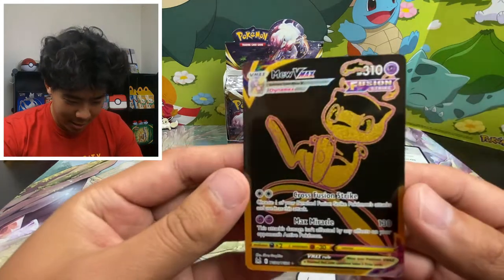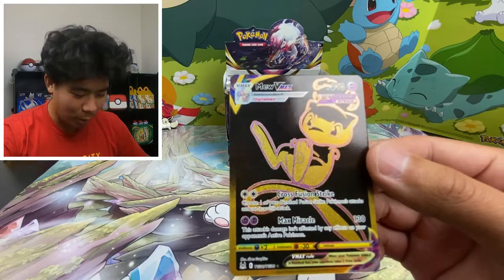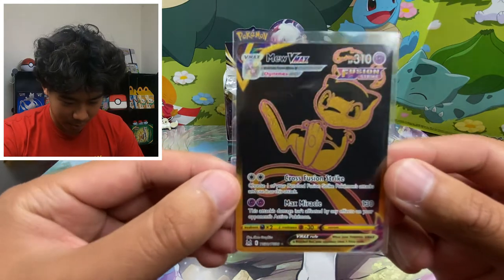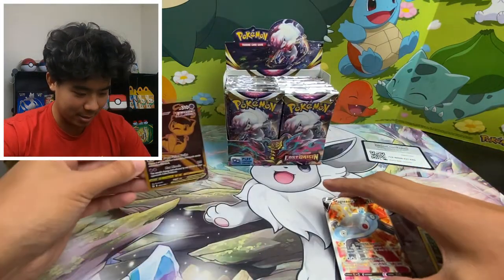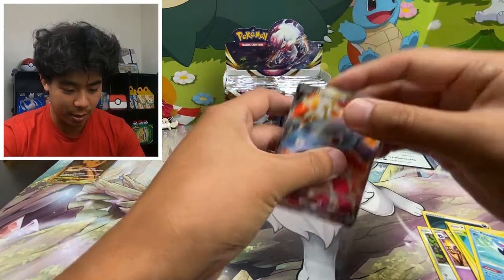Oh my gosh, it cannot get any better than that. I'm at a loss for words — I was ready to go, had my whole spiel set up and now I'm just kind of speechless. Look at this beautiful Mew — the black and gold looks so nice. We got the full art Magnezone as well. I was not expecting that, that was crazy.